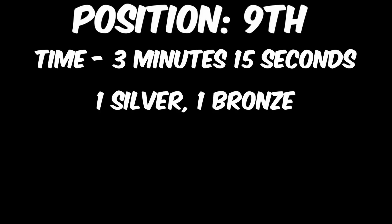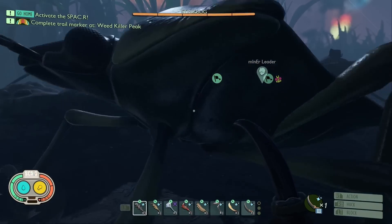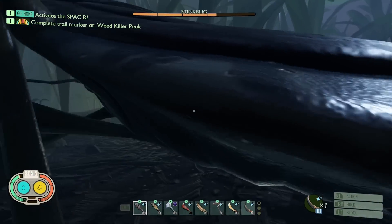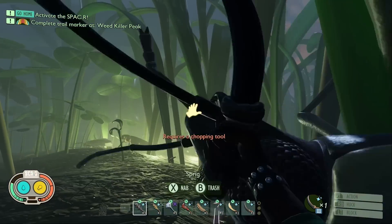Coming in at 9th, with a time of three minutes and 15 seconds, we have the Widow Dagger. This weapon got a bronze and a silver medal, but the silver was against the Infected Weevil, where the only relevant factor was the weapon's speed due to just how weak the Weevil is. This weapon couldn't even clean the boots of first place.